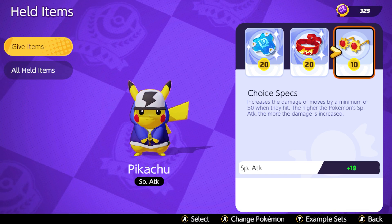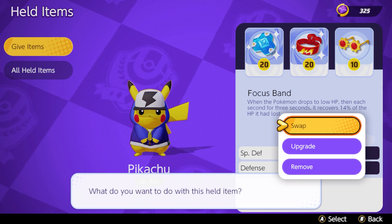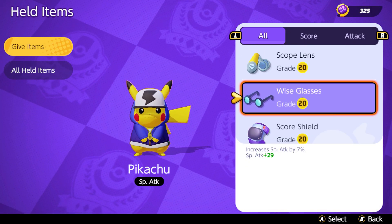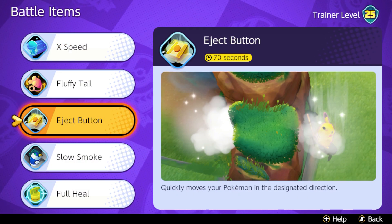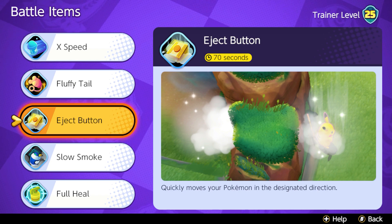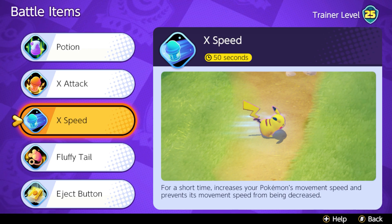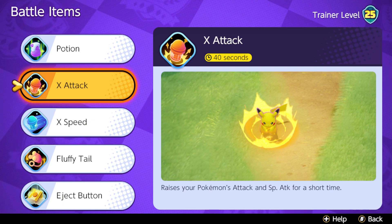Choice Specs seems like a viable option for Pikachu. If you want to be more aggressive, you can swap out Focus Band for Wise Glasses, which not only increases special attack by a flat amount but also by a percentage based on item level. For battle items, since Pikachu has no mobility abilities, I always choose Eject Button — every 70 seconds you get a dash to get into or out of fights. X Speed is also a good option with a shorter cooldown, increasing movement speed temporarily. X Attack increases attack and special attack briefly for extra burst damage.